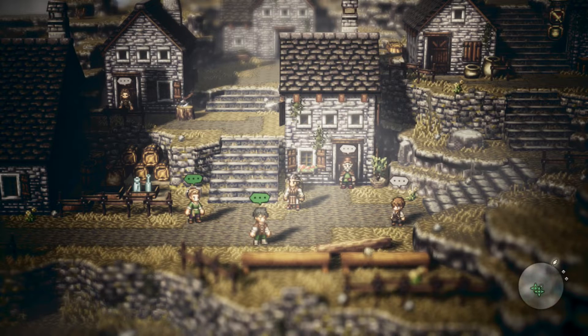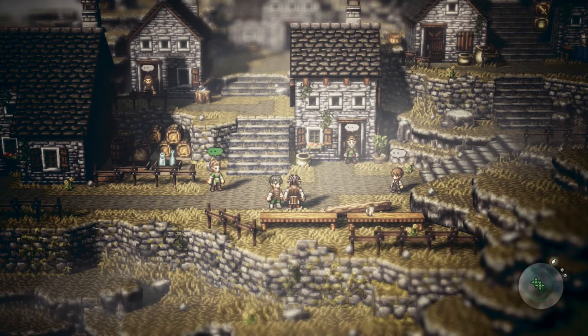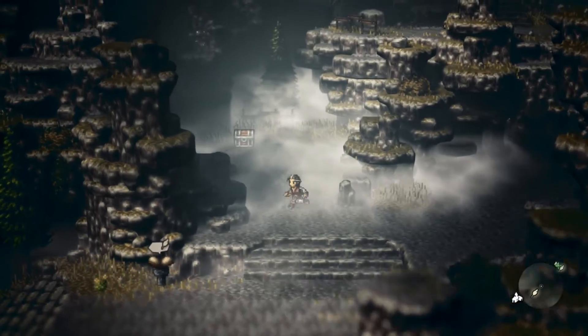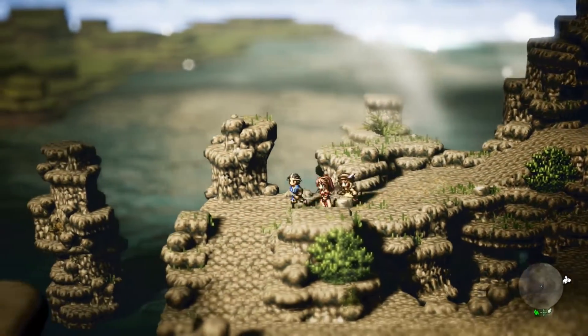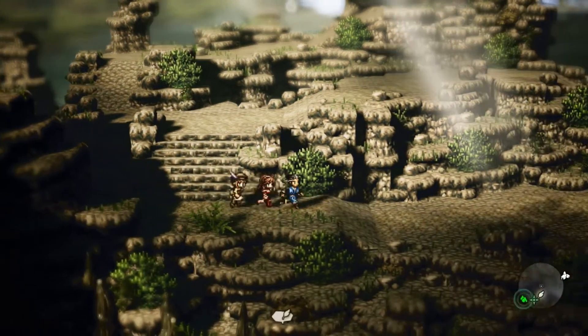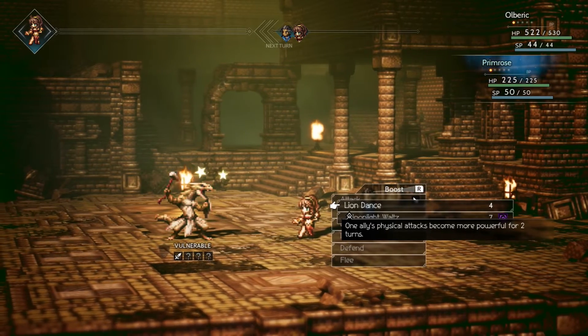If there's one thing you take from Octopath Traveler, it's the use of color to set a mood. Every area in the game has a very strong color palette to help set the tone. From the dried monotone cliffs of cobblestone to the sun-coated coast of Coastland, Octopath does a great job of getting players into the mood for each of the characters' stories. Art over technical prowess, any day of the week.